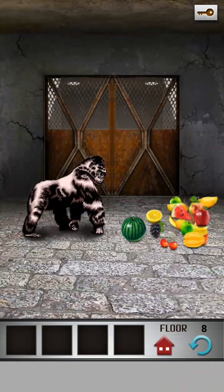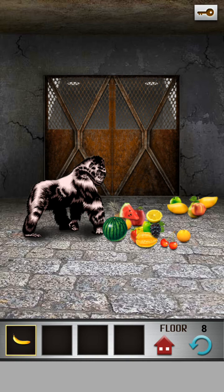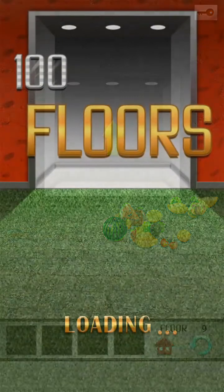Here is the next level — there is a gorilla, and you have to find and give him a banana. There is a banana. Click on the banana; it's now in your inventory. Click on the inventory and give it to the gorilla. And it's open.